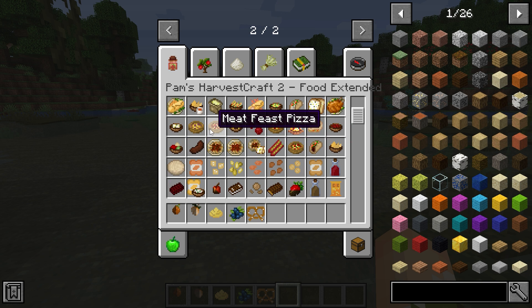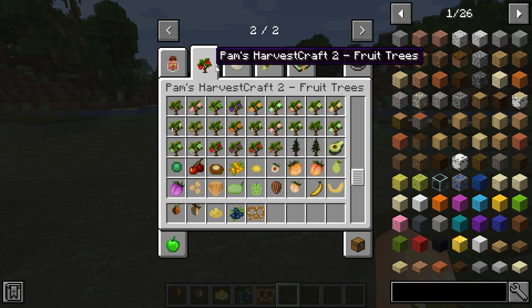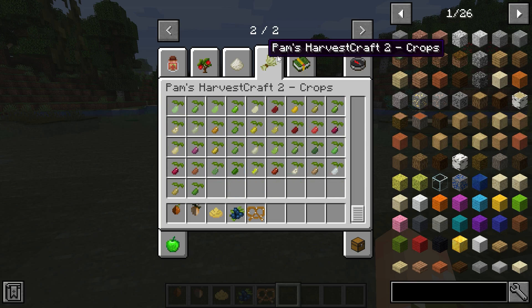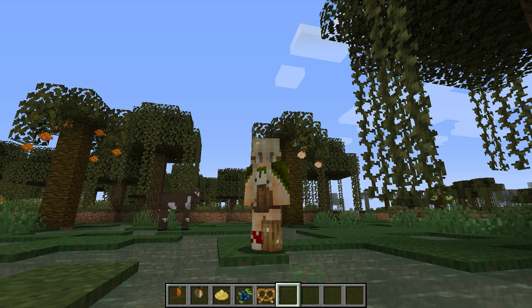Pam's HarvestCraft gives Minecraft a better farming experience and works really well with Animania because together they overhaul the entire farming experience. It's available on 1.7, 1.12, 1.15, and everything in between. That's it for this video — I hope you guys enjoyed it. If you did, be sure to leave a like and comment your favorite mod, and I'll see you guys in the next video. Goodbye!